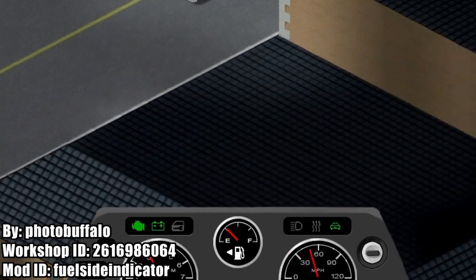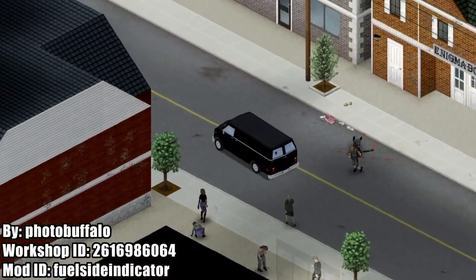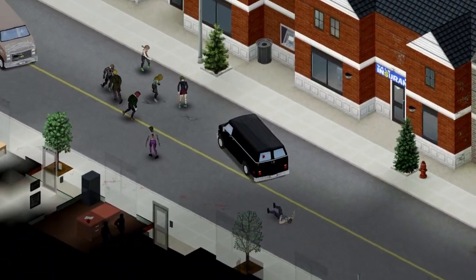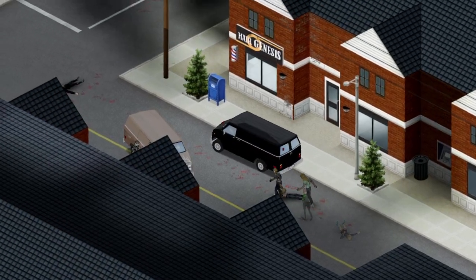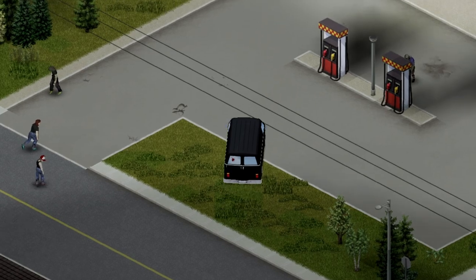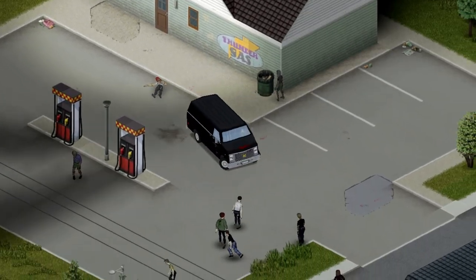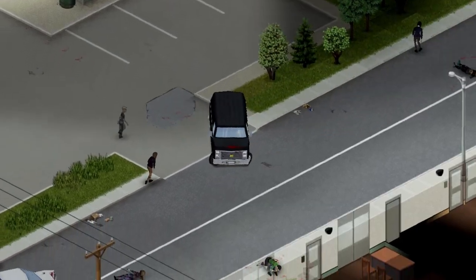So when you pull up to the gas pump and clear out all the zombies, you don't have to flip your vehicle around when you realize the gas tank is actually on the other side. It should also work with any other Project Zomboid vehicle mods that you decide to put into your game.